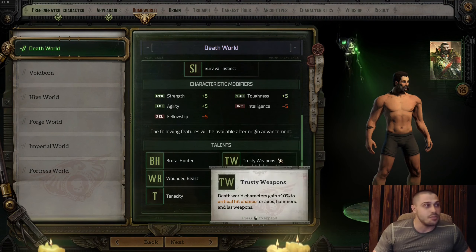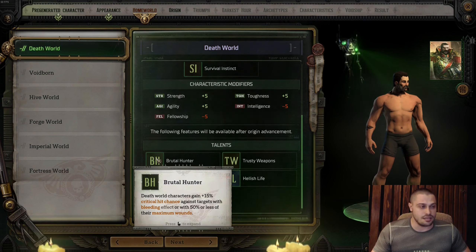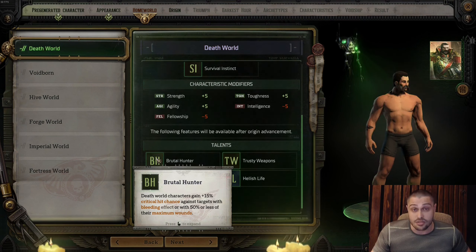With Death World you get 5 specific talents. The first is Brutal Hunter: Death World characters gain plus 15% critical hit chance against targets with the bleeding effect or with 50% or less of their maximum wounds. This is a very good passive — there are plenty of companions that can apply bleeding to enemies.